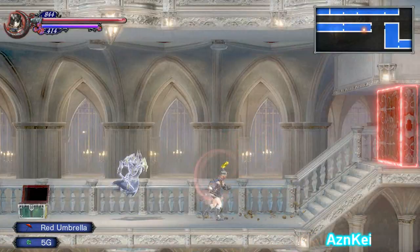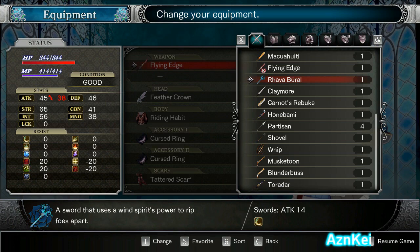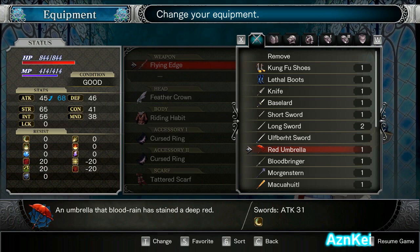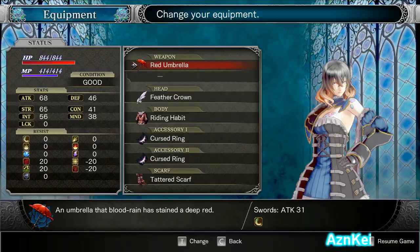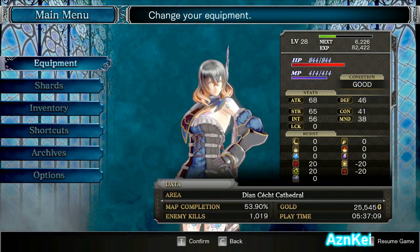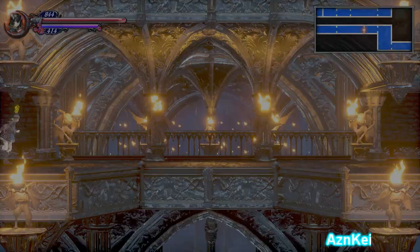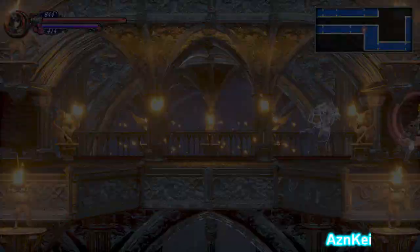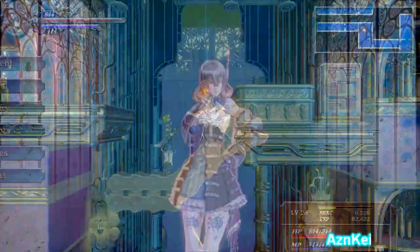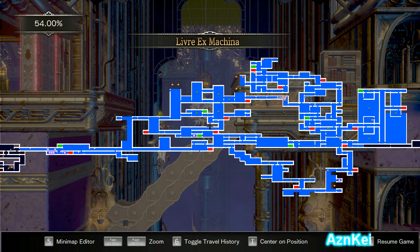Red umbrella — looks like a weapon. I'm not sure about this; it has fast attack but the range is lacking. I still like the flying edge though. I'm going to stick with it even though its attack power is starting to become obsolete after a while. It doesn't really matter, I still like it.